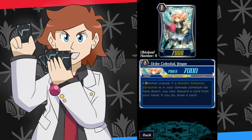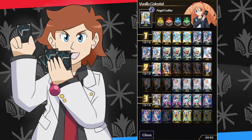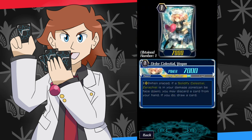Then we have Ayagoen — if a Zerachiel is in your damage zone, you can discard a card from your hand and draw a card. This basically gives us draw power and allows you to discard cards, which is really good because you're controlling what cards are in and out of your damage zone. There are lots of effects in this deck where you need certain cards in your damage zone, or you can just get rid of a card you don't want and hope to draw better.